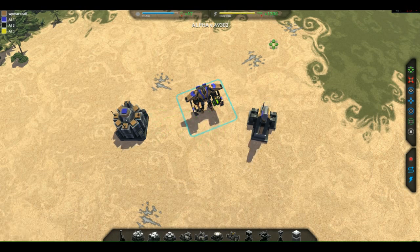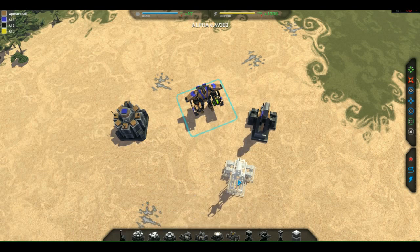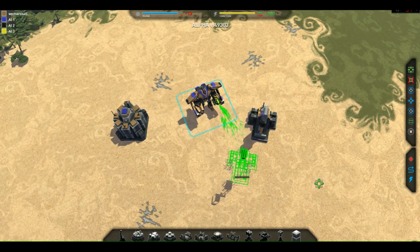The basic premise of these numbers and bars at the top is that if it's positive, it means you are getting in more than you are using to produce — in other words, receiving more than you are spending. Therefore your reserves, which are these bars, fill up until they can't get any fuller. At that point, as long as your economy is good, you can go ahead and produce things without eating into your reserves.